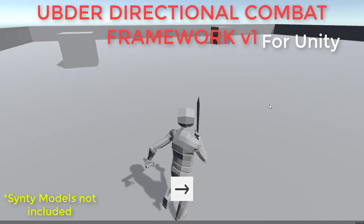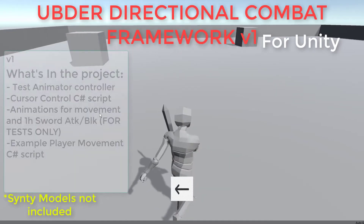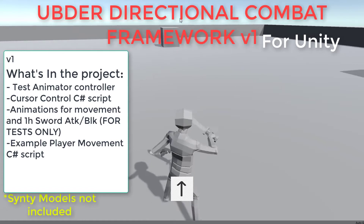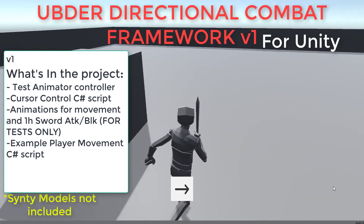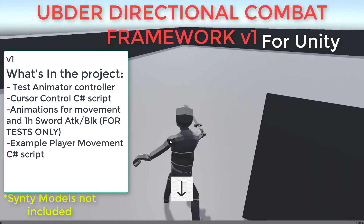But as part of my refund policy, please pay attention to the following information. In this package I've included an animator controller, a C-sharp script to control aiming, some sample animations for movement and one-handed sword motion, and an example player movement script. Please note that the models shown in this video are not included, and the animations are for test purposes only.